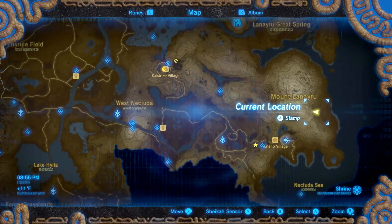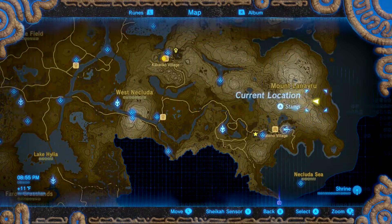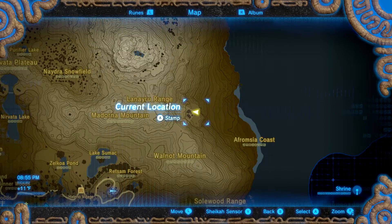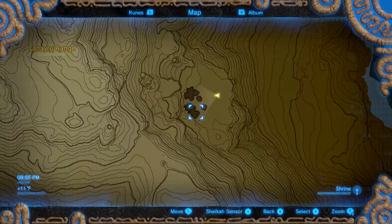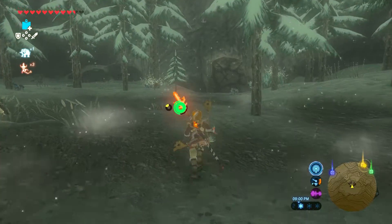Alright, and the final piece is the boots, which is a little bit north and east of Hateno Ancient Tech Lab. It's right here on the map along the coast, and it's the only area that has some trees amongst it, so it is hidden right here.